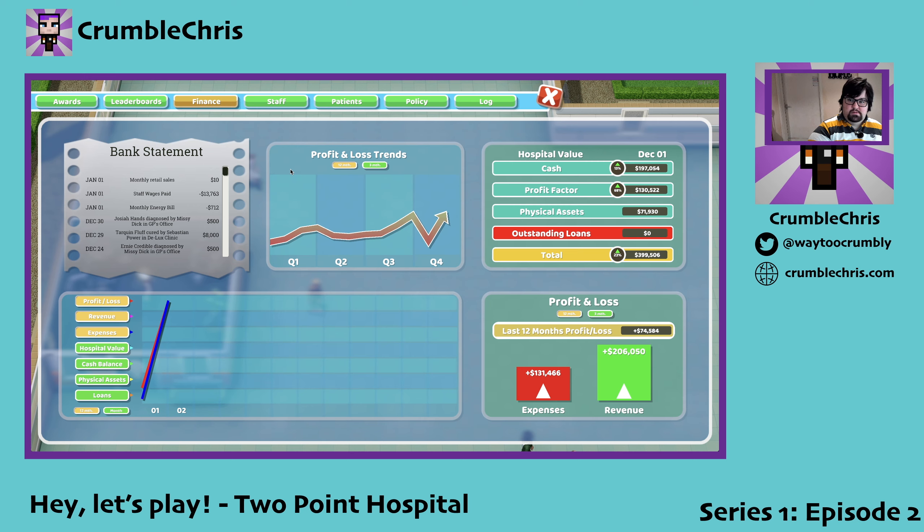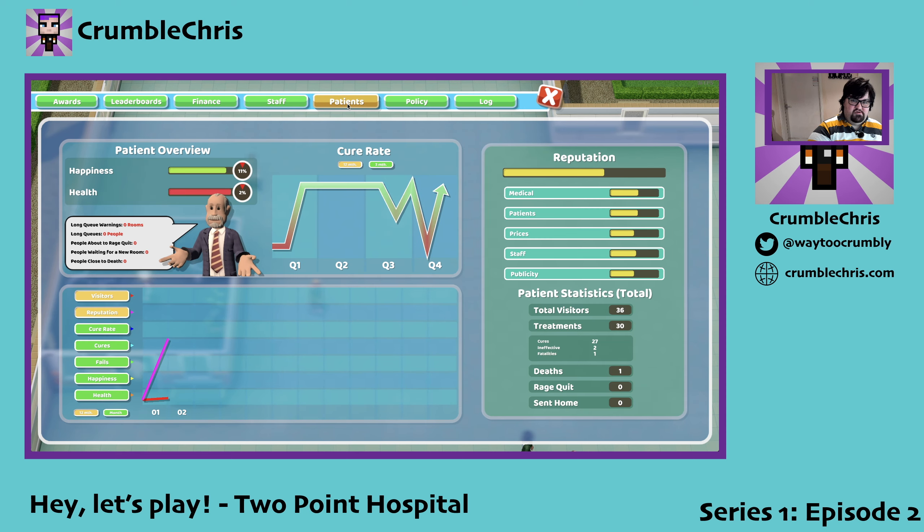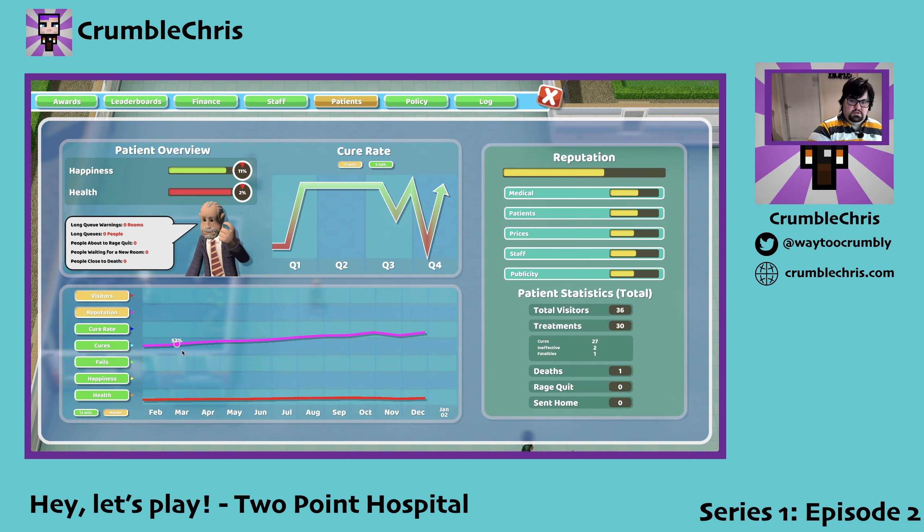What are our finances like? We're doing well — it looks like we're going in the right direction. Our staffing are somewhat happy, our patients are a bit up and down, but we have no long queues, no people about to rage quit, no people waiting for new rooms, and no people close to death. On a month-by-month basis, our reputation and visitors are quite steady. So we're doing well.